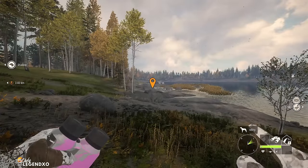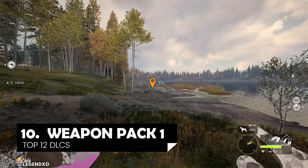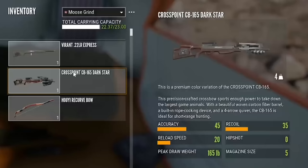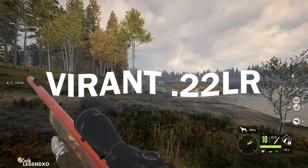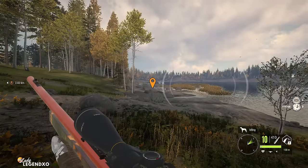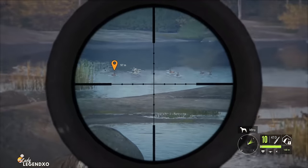Coming in at number 10 is Weapon Pack 1, which comes with the Vyrant .22 LR, the Huyi Recurve Bow, and the Crosspoint CB165 Crossbow. The Vyrant zeroes in at 50, 100, and 150 meters and is good for Class 1 only. I take the Vyrant with me to every map that has Class 1 species. It has 10 shots, making it the best .22 in the game.